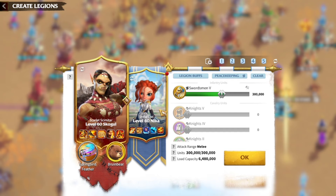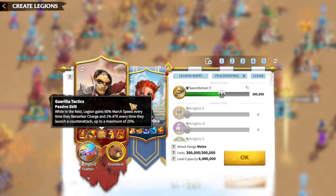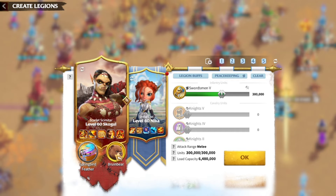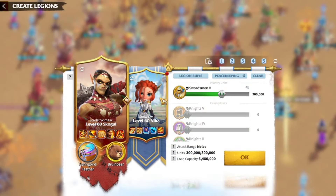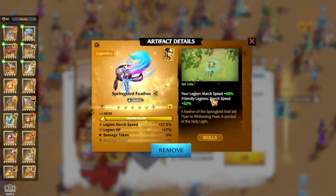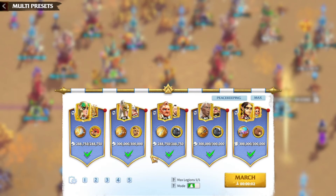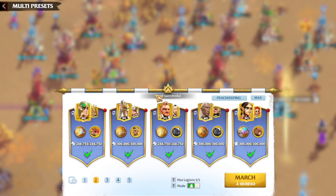And then we have Skoggle and Nika with the Gorilla Tactics skill, which is kind of the MVP — it makes this march the first one to hit the enemy. The Springboard Feather is level 5 and I need to take it to 6 stars soon. So this is my best multiple cavalry lineup. We have my best mage lineup, my best multiple cavalry lineup — let's go on to the next lineup for this season.